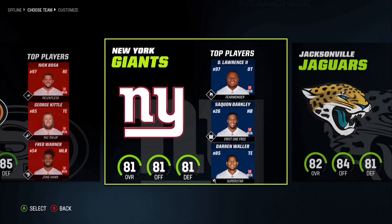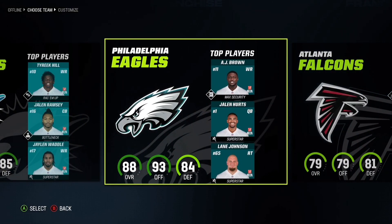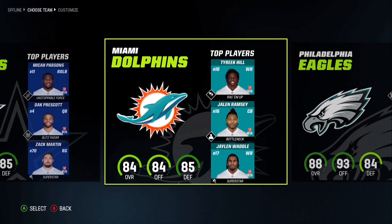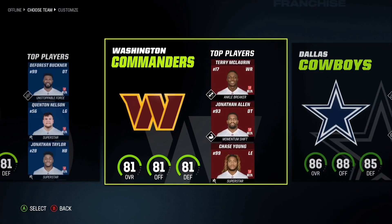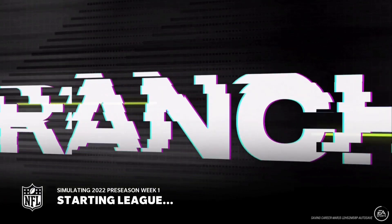Darren Waller is here on the Giants. You got Jesse Bates on the Falcons. You no longer have Darius Slay on the Eagles. You have Jalen Ramsey here on the Dolphins — quite a bit of new additions here. Just pick whoever you want — I'll pick Jalen Ramsey on the Dolphins. Let's load this in and see what we have.